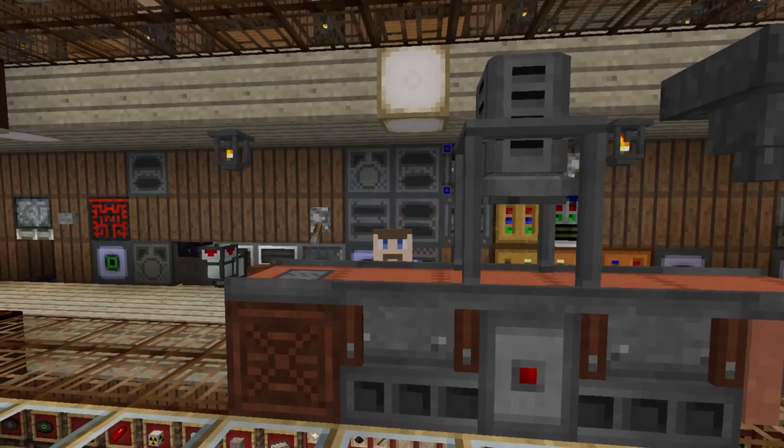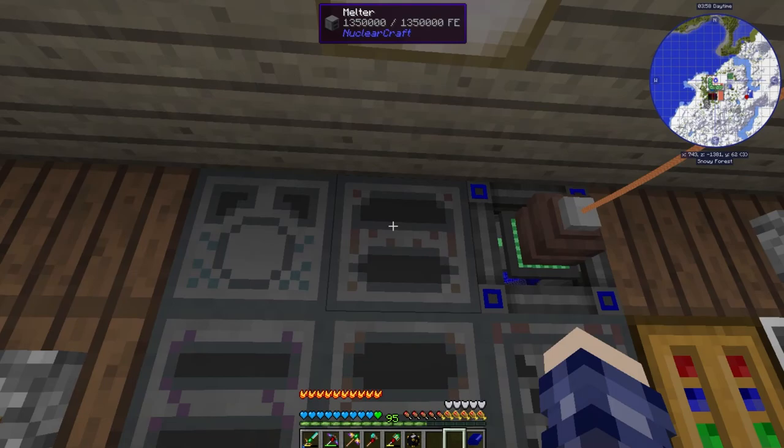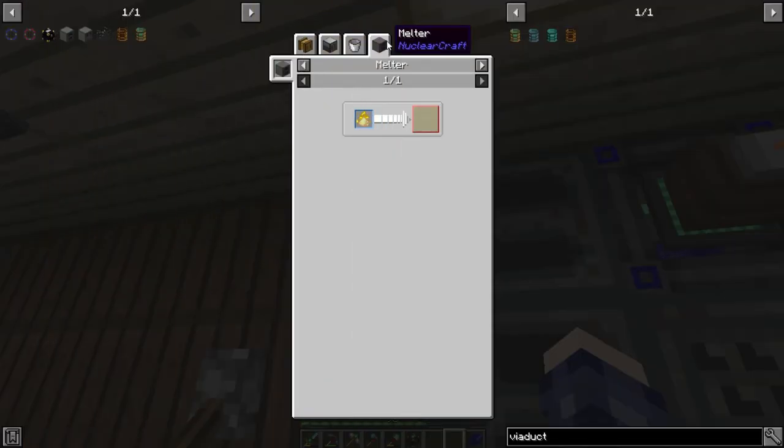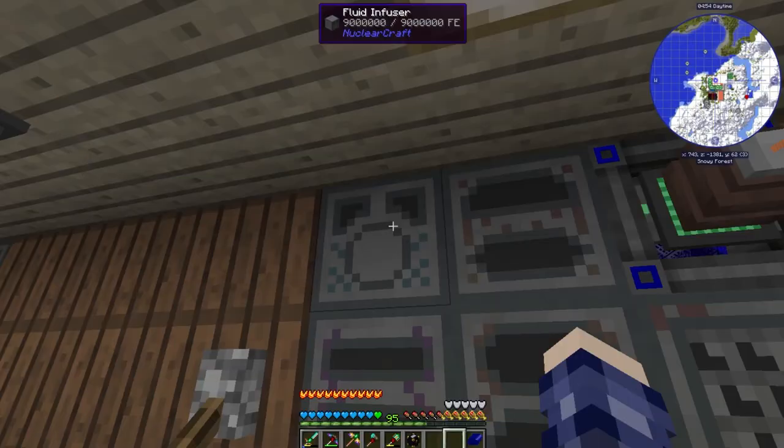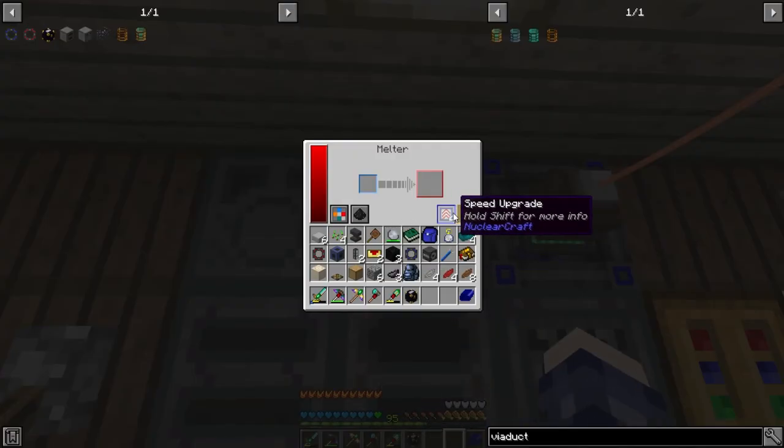Cue my two new machines on the wall back here: the NuclearCraft Melter and the NuclearCraft Fluid Infuser. We use the melter to melt down the dust, and the fluid infuser to fill the viaduct up. Making them wasn't all that hard — they required advanced plating and a servo mechanism, which we've done a bunch of times, as well as steel, which we've been making for a while. The only variances are nether bricks and gold in a bucket. I also started adding speed and energy upgrades to make them go faster and in theory use less power, though it's basically at parity — it's just to stop the speed upgrades from eating even more power.